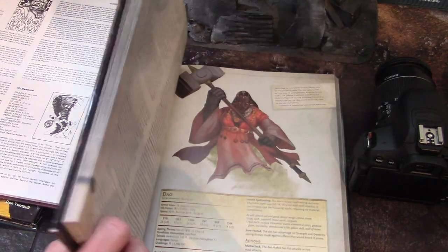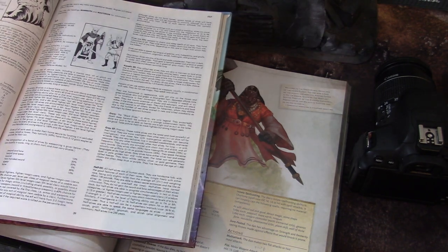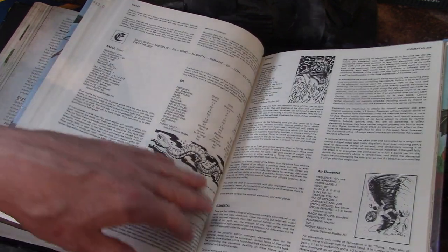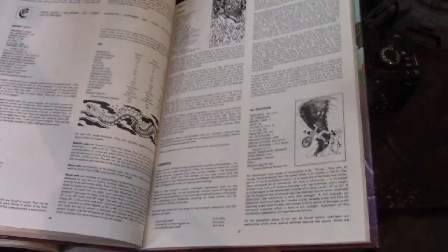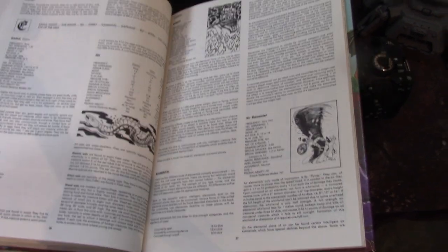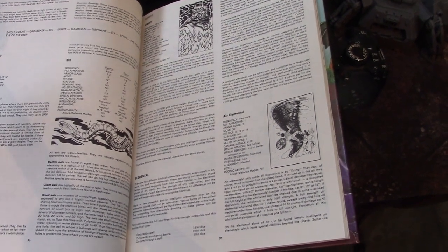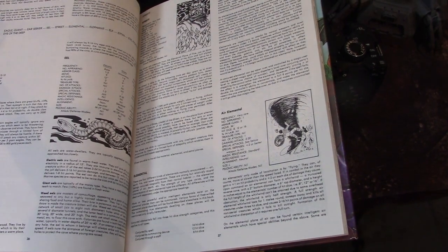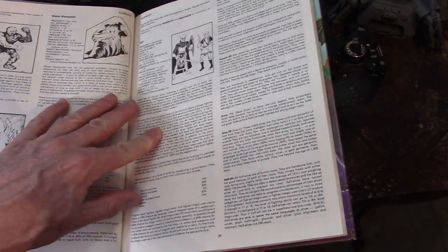We then move on to the elementals. In the original Monster Manual, there's a blurb at the beginning that gives different hit dice of elementals — they were scalable, like dragons, but they only had three sizes: small, medium, and large. And of course, how to summon them. All this conjuration and summoning stuff ties into the satanic panic — like, 'oh, they're conjuring evil creatures.' No, they're actually just having an imagination.